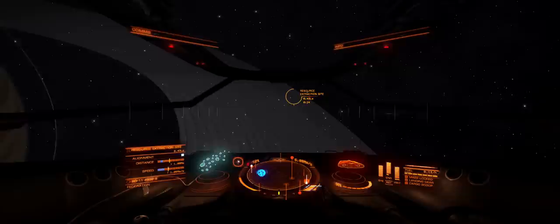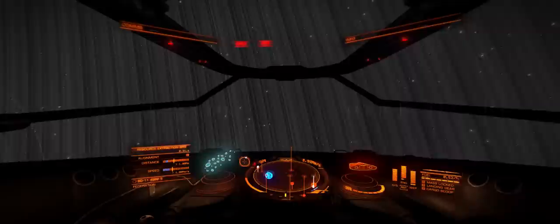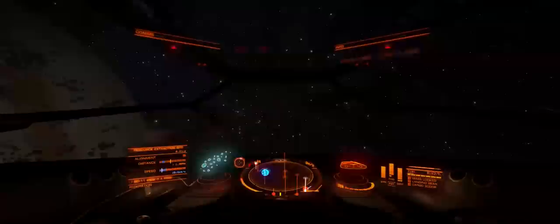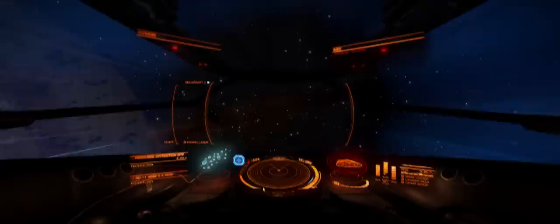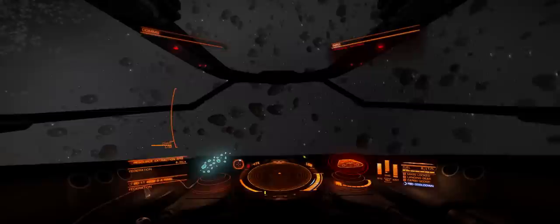Essentially there are three places you can mine: the first is asteroid belts around the sun; the second are Resource Extraction Sites; and the third, my favourite, are the rings themselves. To get into the rings, just fly towards them, get below about a thousand kilometres per second, and when you hit them you'll be dropped out of supercruise into a completely isolated part of the ring system. Unfortunately NPCs do sometimes spawn here, more or less the instant you arrive, but there are locations where this doesn't happen, so feel free to hop in and out.